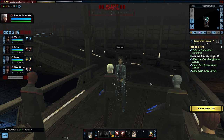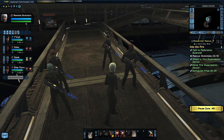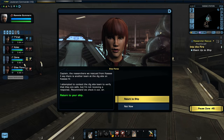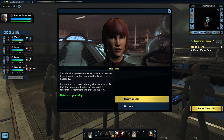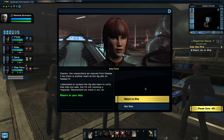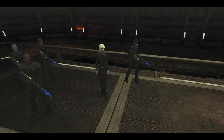All right — the researchers are rescued from Kasei 2. But there's another team at the dig site on Kasei 3/4. I attempted to contact them but got no response — we should check it out. On to another planet! I also realize I should upgrade the uniforms of my bridge officers since they're still wearing the Odyssey uniform.